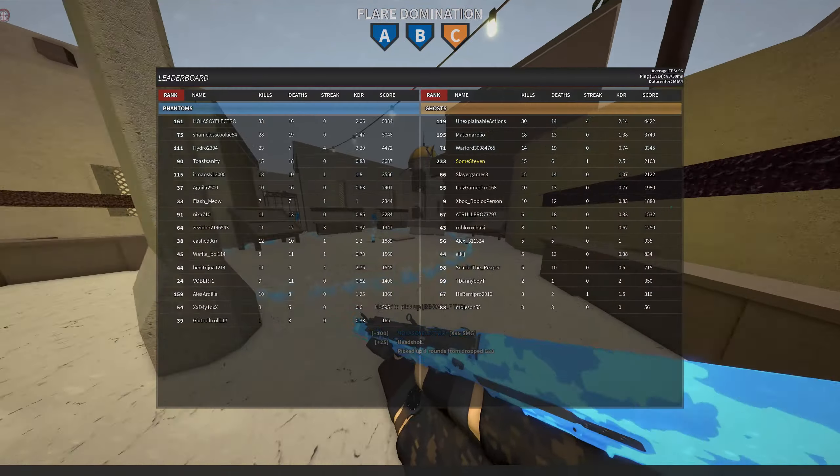One of the much more insane changes is to the Ramas. This honestly deserves a video on its own, because they increased the damage from 25 to 34 maximum damage and 15 to 18 minimum damage. Stylus has lost their minds, giving something with a thousand fire rate a three-shot kill as far out as it does, with as big of a magazine as it has. Slightly lower muzzle velocity and walk speed, but overall this thing is just ridiculous now.